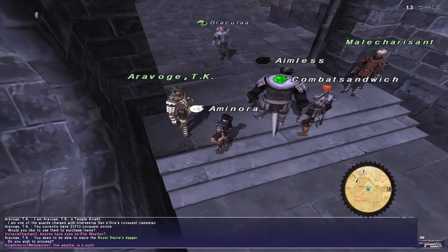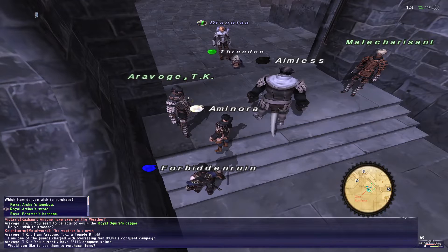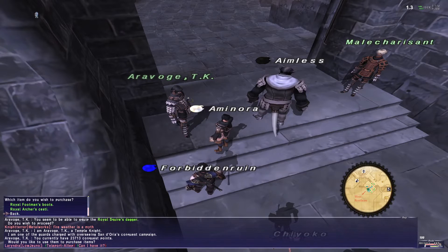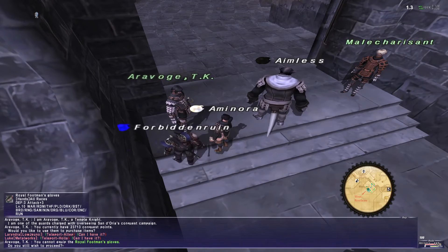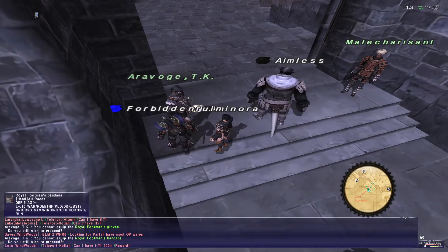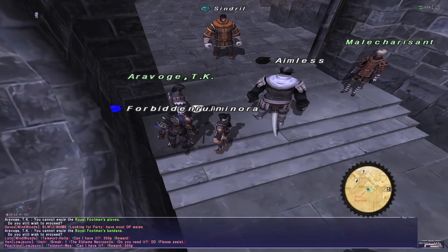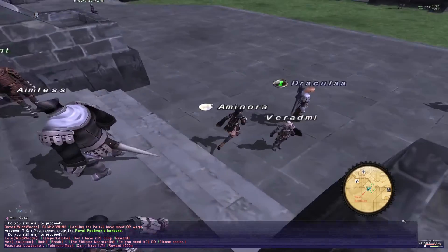So at rank 1 there is a Royal Archer set — the Royal Archer Longsword, the Bandana, and the gloves which are okay because they have +3 attack on them. The head is okay because it gives a bit of agility and can be worn by almost everyone. You would purchase these for a thousand conquest points. You gain conquest points by having Signet on, exiting the city, and killing creatures that yield experience points.